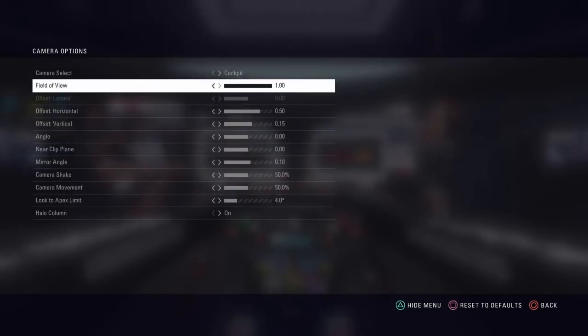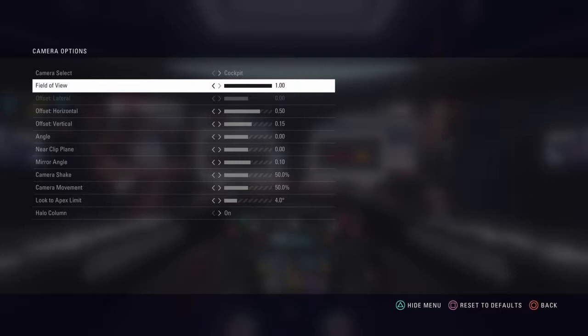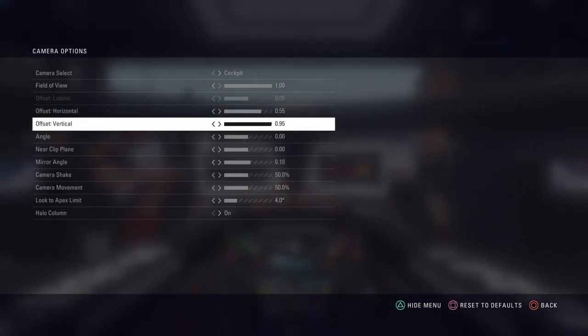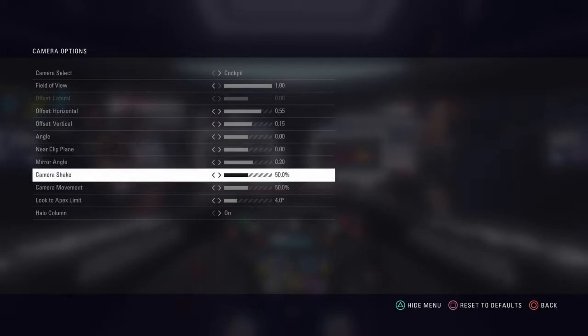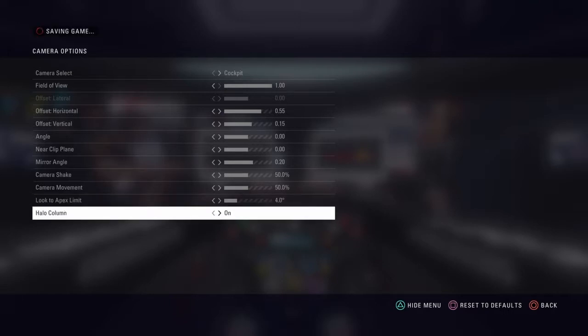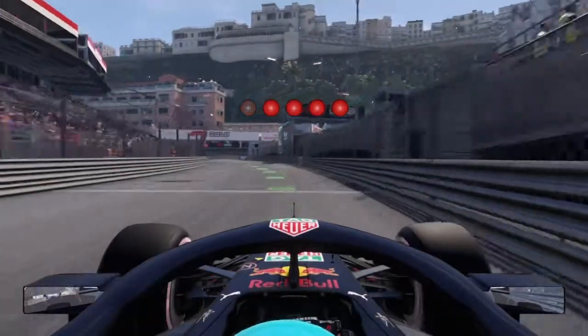Field of view just changes how far you can see — I like to keep that at about 1.00. Offset lateral, I think that's for the horizontal offset — I keep that around 50 because that's just about where I can see my wing mirrors and I need to see who's behind me. Vehicle I keep at 15, otherwise you're kind of hanging out the car — that's the realistic point. Angle and clip: mirror angle I keep at about 20. Then 50% camera shake, 50% camera movement, look to the apex angle on 4 degrees, and halo column I've left on this time.